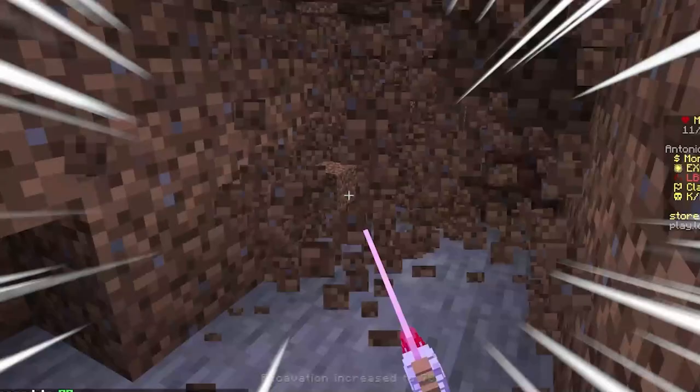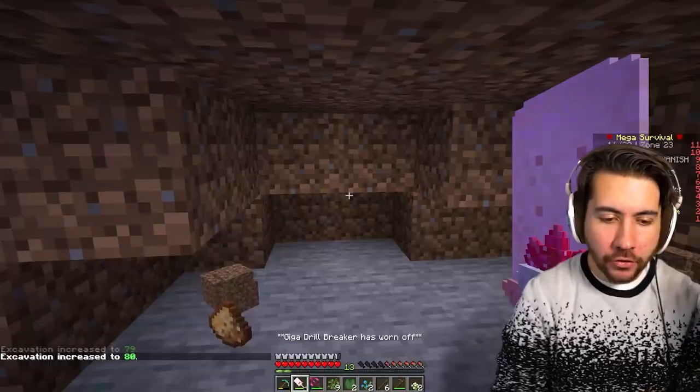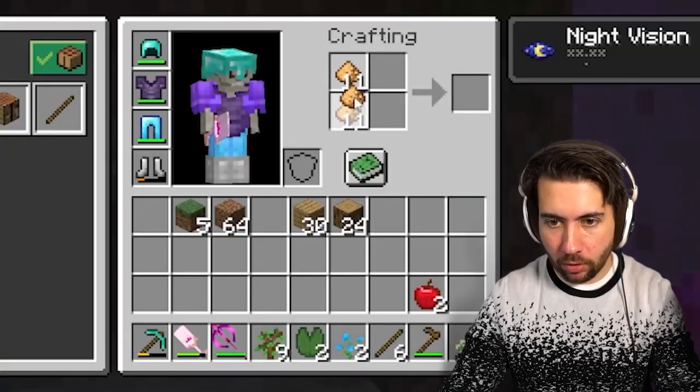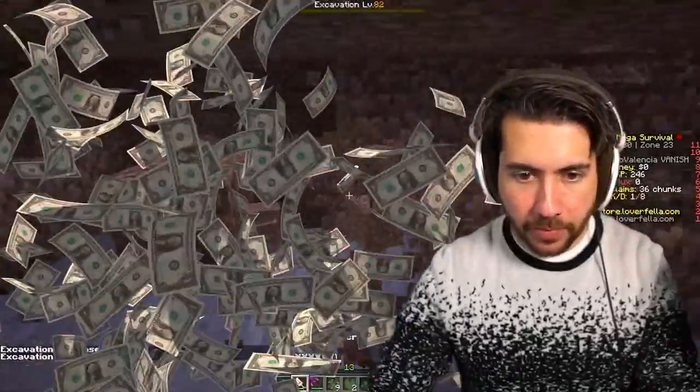I do have a decent shovel, so we can dig pretty quickly. Here's the idea: as I dig, my excavation level goes up. The higher it gets, the better rewards I get from mining dirt — it's a special thing on this server. I get glowstone, and the glowstone itself can be sold for about ten dollars each. So if I dig and grow levels, this is an opportunity to make money.